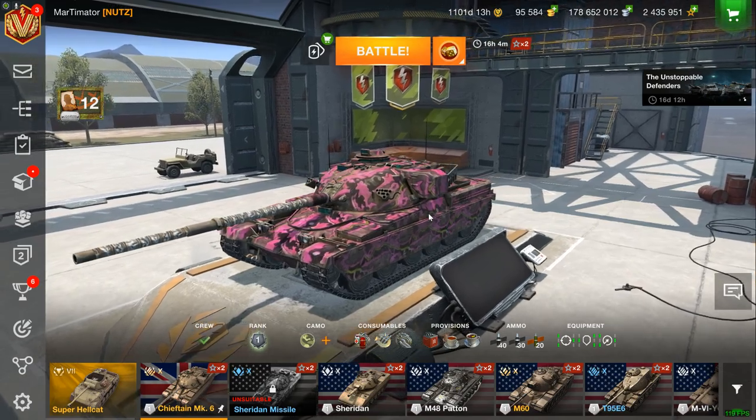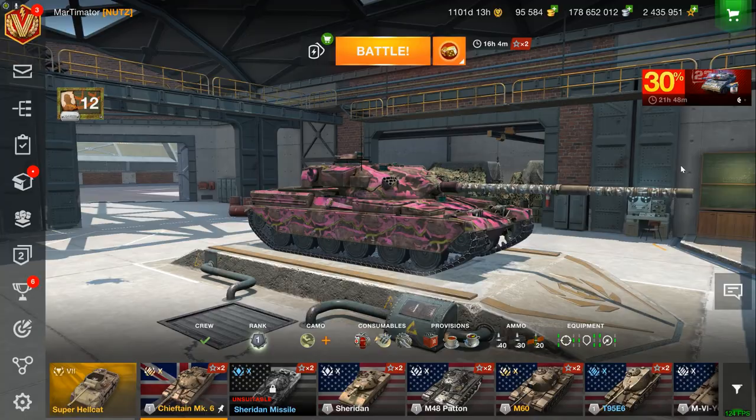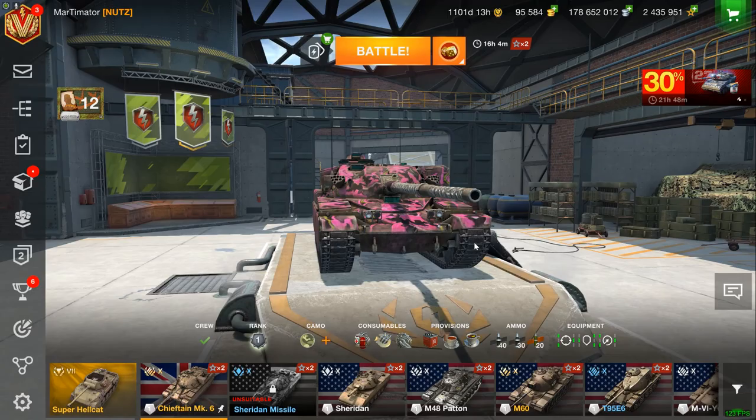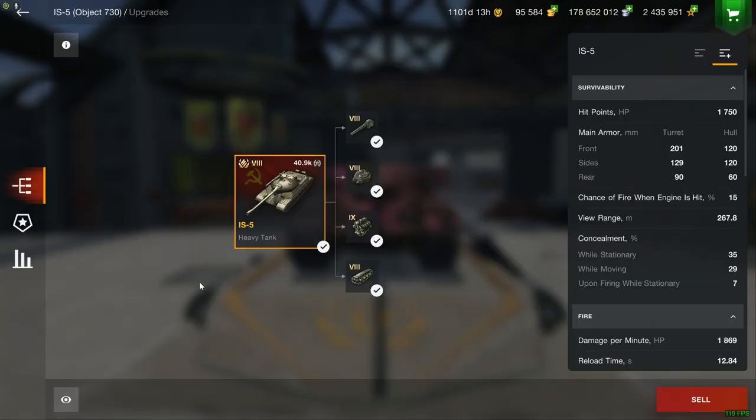The first thing and the easiest way to do that is obviously to watch ads in the game. Now you can do that on mobile — if you're on PC, that doesn't work. So ideally use your phone to watch ads; you can get 50 gold every single day.